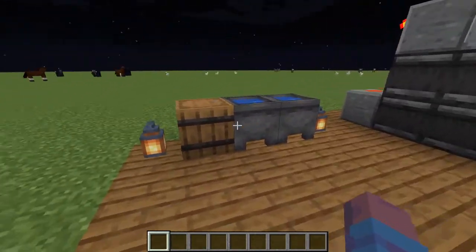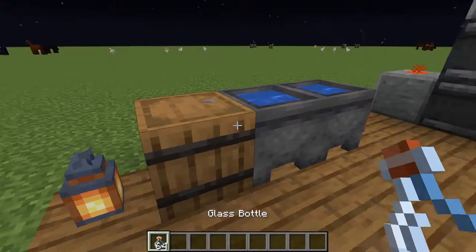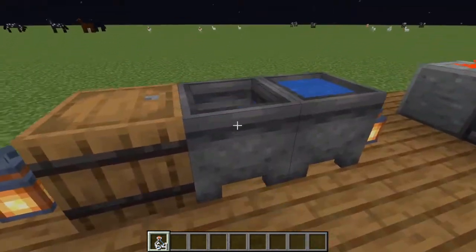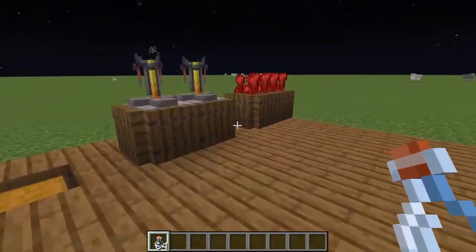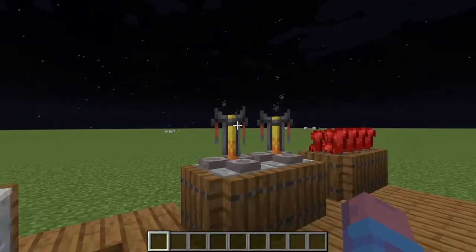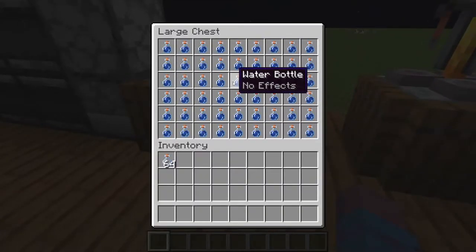This machine is so much more efficient than getting water out of cauldrons for brewing. Just take some glass bottles from here — this would be the old way of doing it if you don't build this, and it only lasts so long. You can have your brewing area over here with your nether wart farm. It's really up to you, and then you can just use your bottles to fill it up and have water bottles ready on the go.